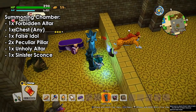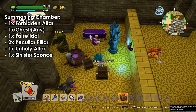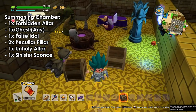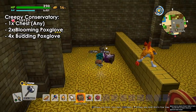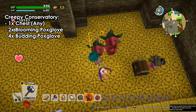For the summoning chamber we need one forbidden altar, one chest — the chest can be anything — one false idol, two peculiar pillars, one unholy altar, and one sinister sconce which is the blue flame. That's the main difference from the chapel of the children, and you will have your summoning chamber.